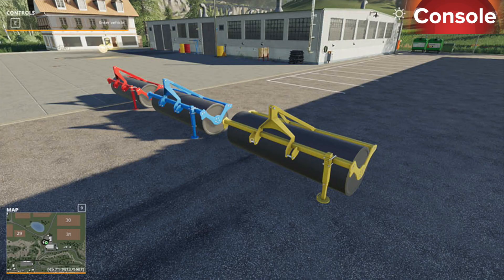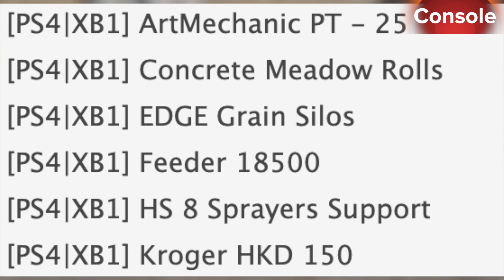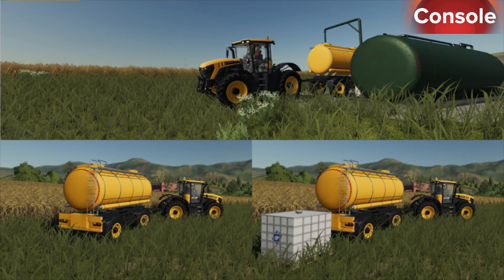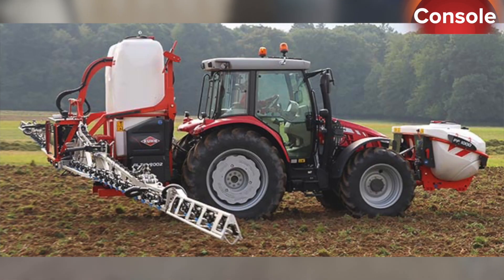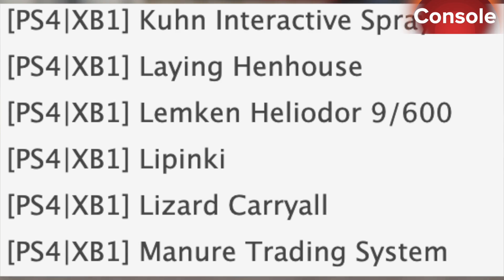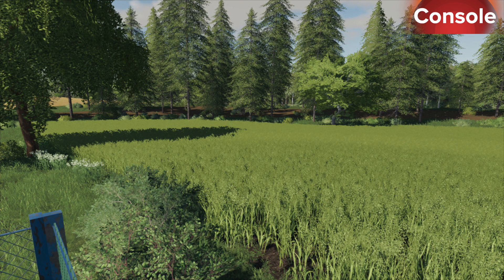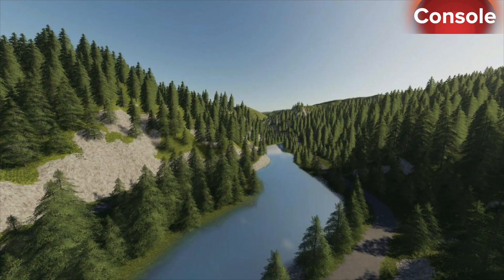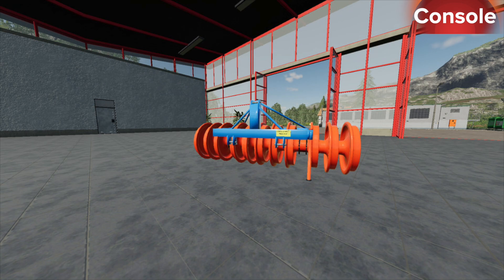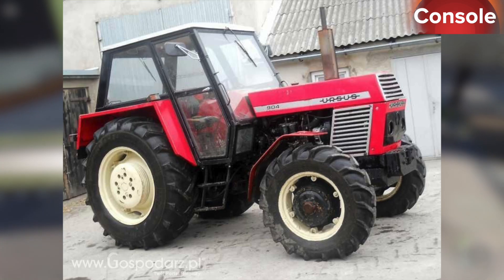In testing for console we have the Art Mechanic PT-25, Concrete Meadow Rolls, Edge Grain Silos Feeder 18500, HS8 Sprayer Support (an update), the Kroger HKD-150, Coon Interactive Sprayers, Laying Hen House, the Lemkin Helidor 9600, Lipinky (an update), the Lizard Carry All, an update for the Manure Trading System, also receiving updates are Rogue River Silo, Press 33, and Star O's.